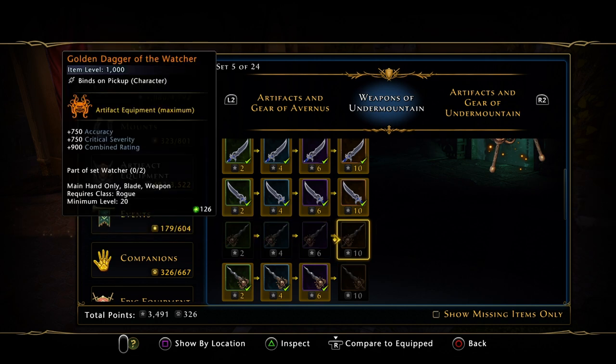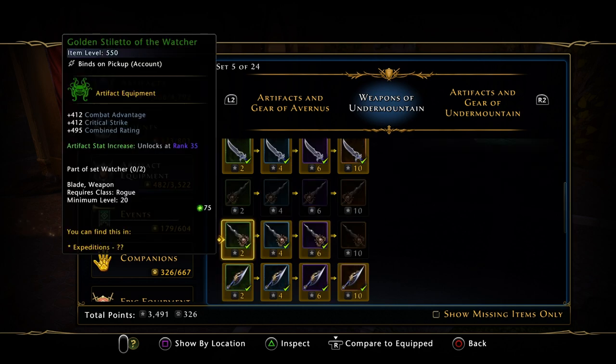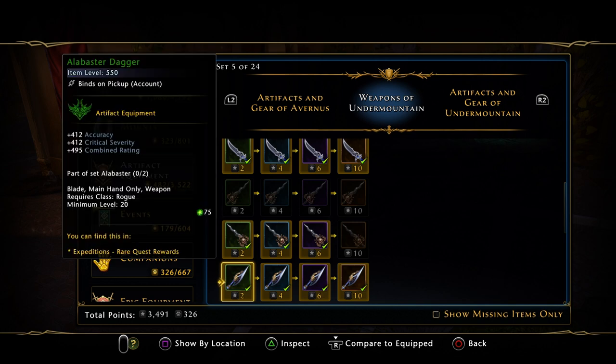The Watcher weapon set also drops from master expeditions, but you have to do the hidden bosses, which are not a walk in the park — they are quite difficult.